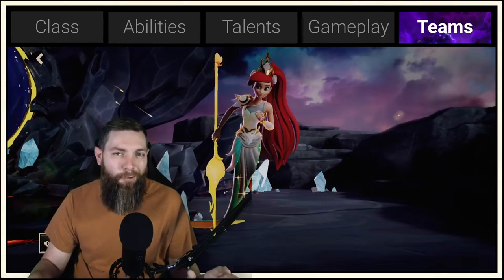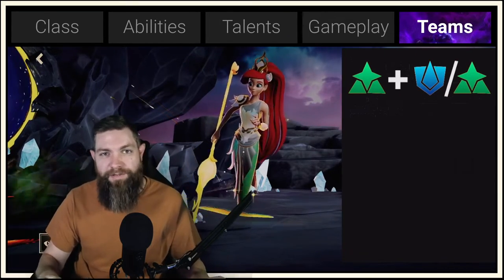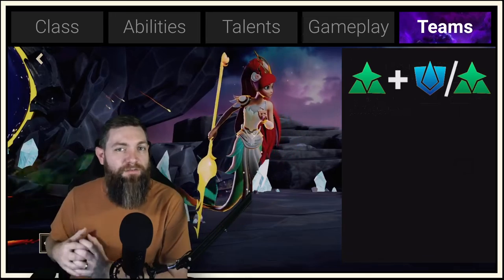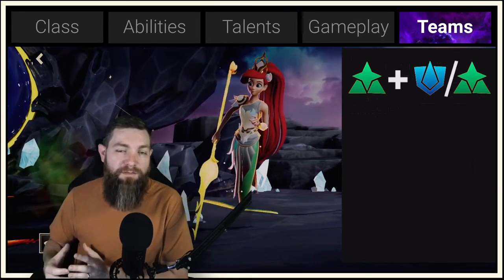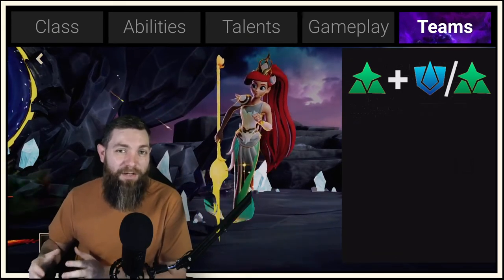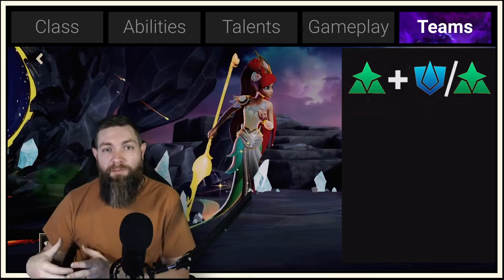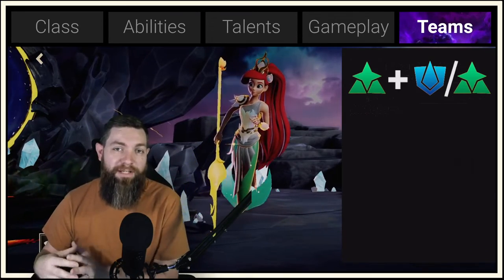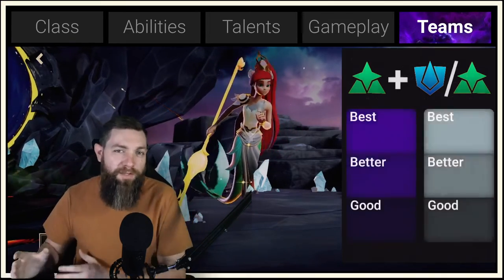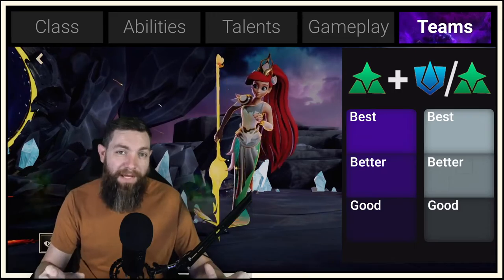Now let's look at some teams and how to build around Ariel. I'm going to break this up into best, better, and good teams. The best information comes from the community and beta players who've been playing for at least two years. Because this game is difficult to farm specific characters outside of famed crystals, I want to make sure everyone has options. If you mix and match these characters, you'll probably get a pretty good team to further you with Ariel as your main.